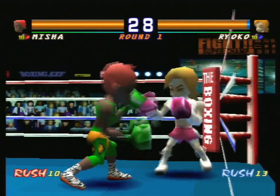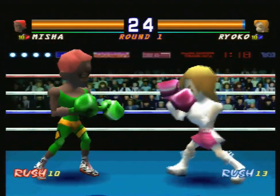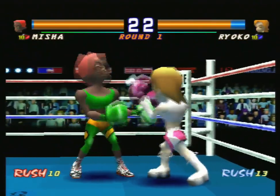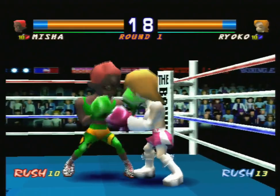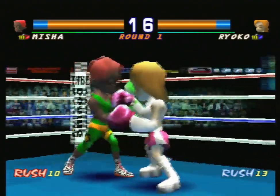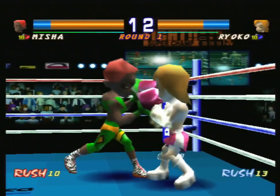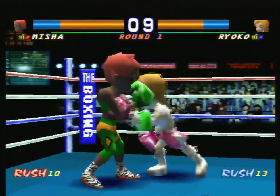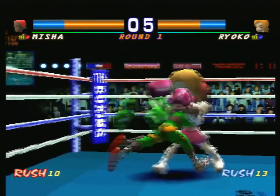So Misha kind of meets her match here. Ryoko is the second fastest character in the game, and as always, she is very good at defending her face. Thankfully, faster attacks means faster low punches, so we can whittle down her stamina bar and it won't be a problem. We do have a longer reach than her, but we can't really make use of it here.